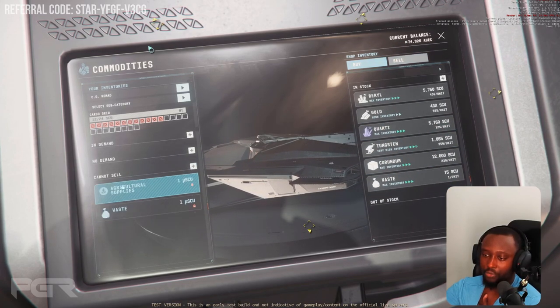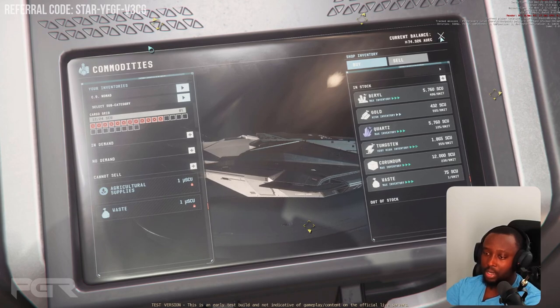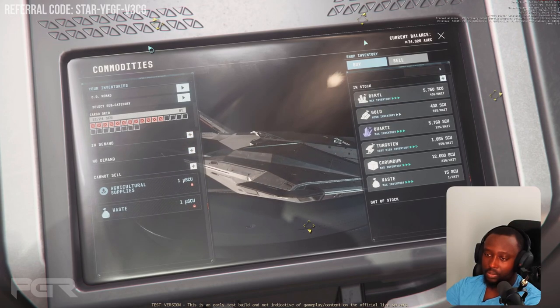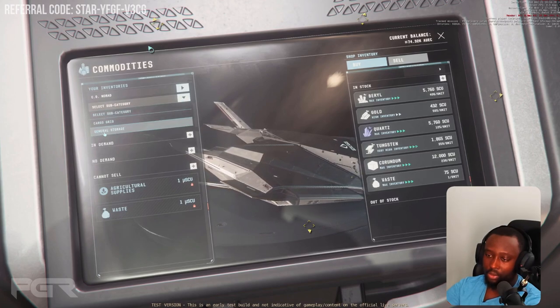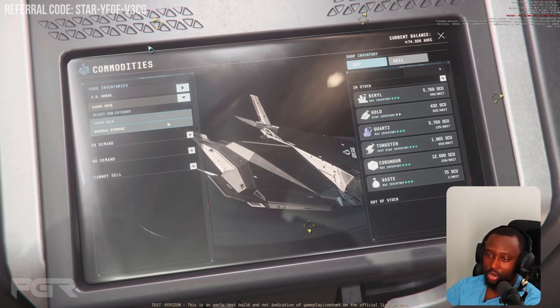I don't know if it's recognizing that box, but I think these are the waste and the agricultural supply — probably those two small boxes. I don't see it recognizing the other box. You can access your general storage and then you can access your cargo grid.